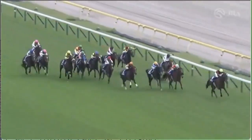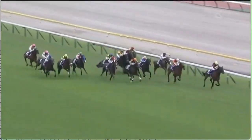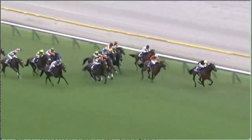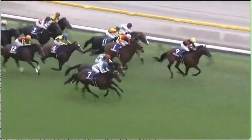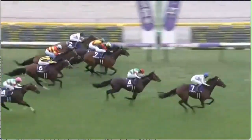Ho-ho Biscuits still leads. Now Bellagio Opera peels out to run on and challenge. Liberty Island's there as well. Tastiera running on. Deduce even wider — the widest runner — they're coming hard and fast. Can the Biscuits do it all the way? Ho-ho Biscuits in front, here comes Deduce! Deduce down the outside gets up and wins — Deduce wins from Tastiera!